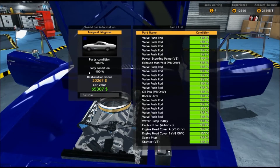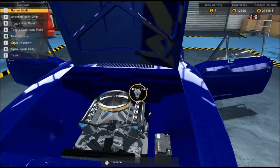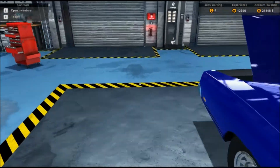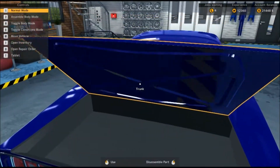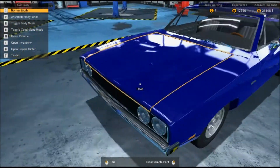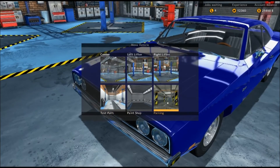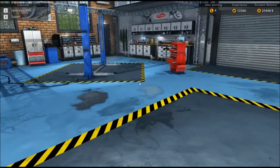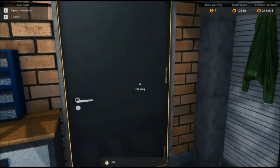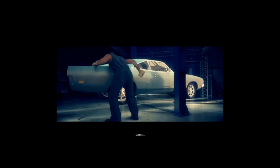Not sure I want to sell this one — I really like it. I like the color too. I think I'm going to hold on to this one for now because it didn't really cost all that much to restore it. I think I'm going to move this one to parking because I really like that car.